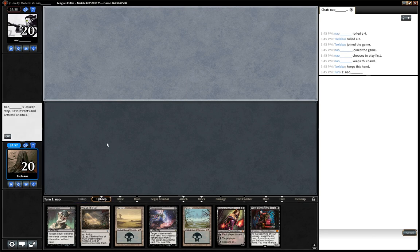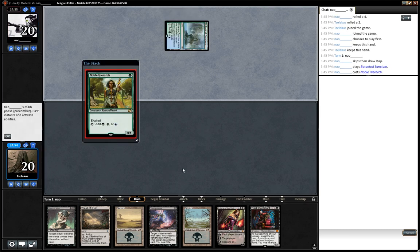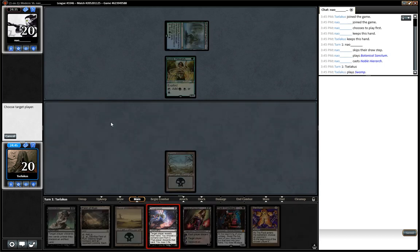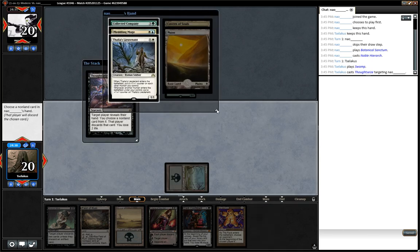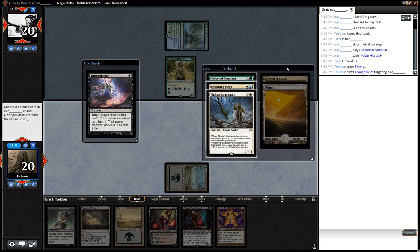This is a pretty good hand. This looks interesting — I think this hand plays itself. We Thoughtseize. I can't kill that Noble Hierarch, so... oh, it's Humans! Oh my goodness, get ready for fun. This is horrendous. Humans — no Aether Vial. There is a Cavern — that doesn't affect us. Take the Mage. I'm not sure if that's right, but I'll find out.